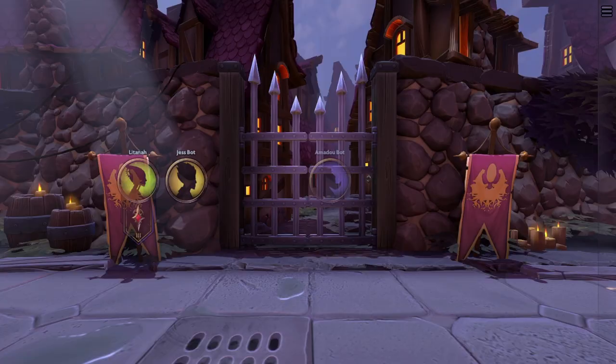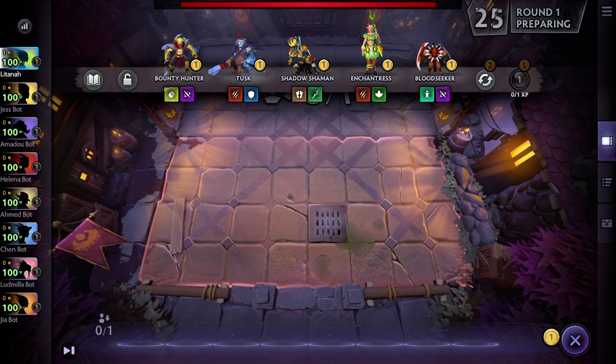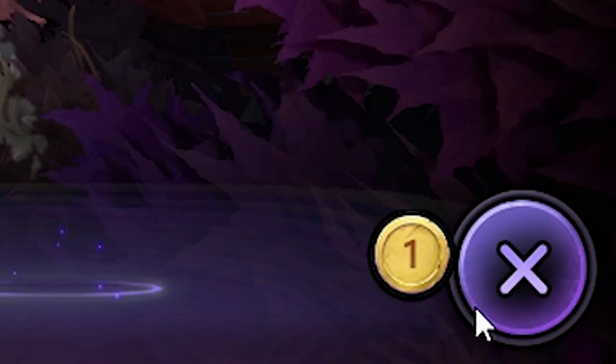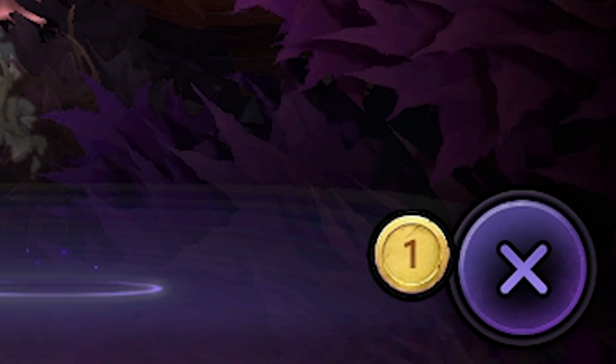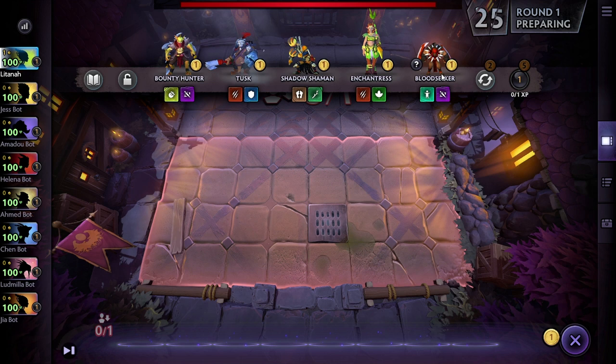So Dota Underlords is a game you play with seven other players. Each person has their own board. At the start, you have a selection of five random units that each cost gold. At the start they're all going to cost one gold, and your gold is down here in the bottom right. As turns go on, these go up in price progressively, and the price of each unit defines their tier. So a unit that costs five gold is a tier five unit, significantly tougher than cheaper ones.